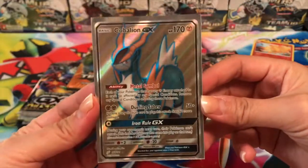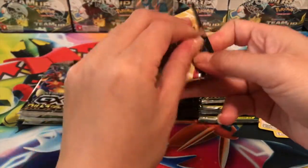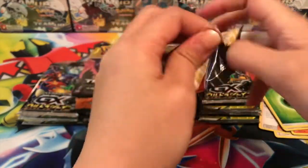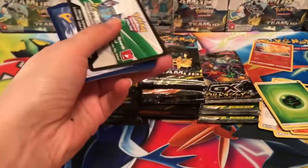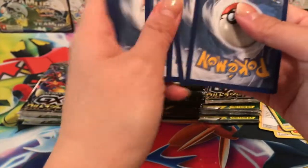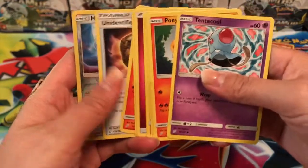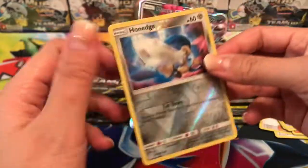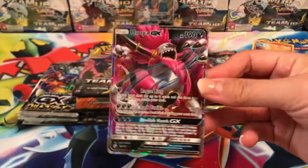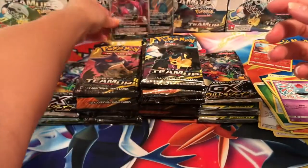That is awesome, we got the Cobalion GX full art and that's what I was looking for, I am super excited! We got a Fairy Charm, Unidentified Fossil, Honedge reverse, and our rare is a Hoopa-Dupa GX — very cool! Two hits already from the first two packs, and they are from Team Up, which is a pretty good set.